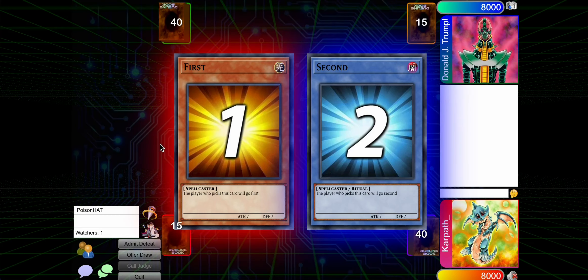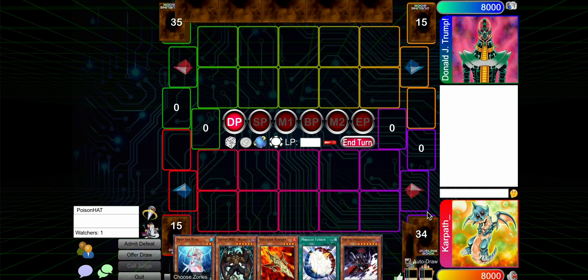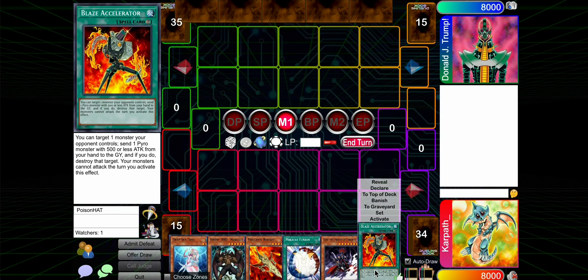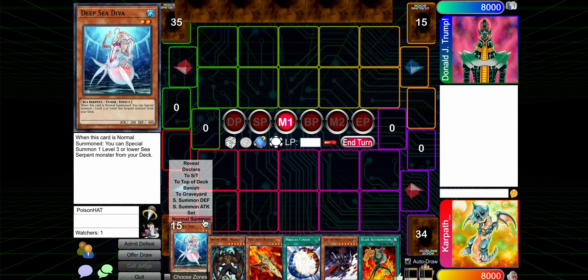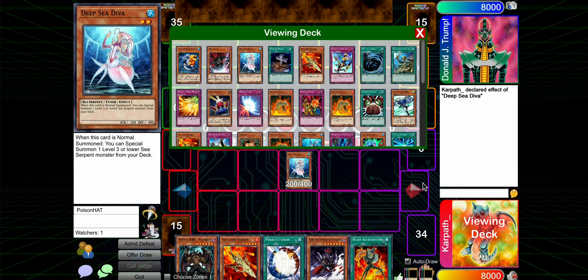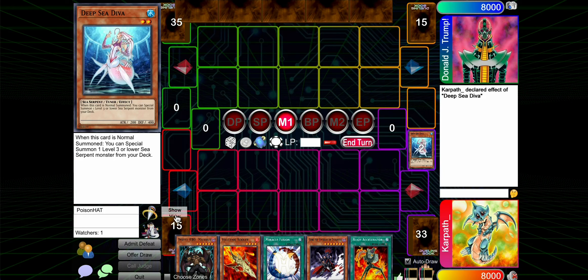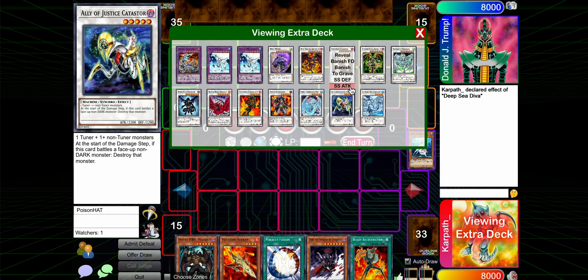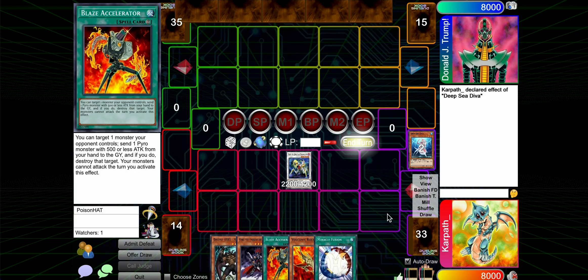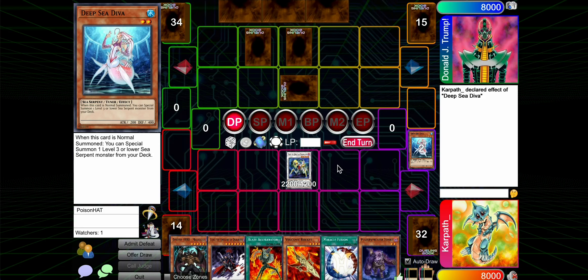Alright, so we've got a match here. Let's pick Rock. Nope, wasn't the choice. Rock again? Yeah, let's go. We're going to go first. This is a hand that was made a lot worse by topdecking this. Guess we just go for D.Va - seems like the only play we have. Run out the D.Va. Cataster is probably the right move.